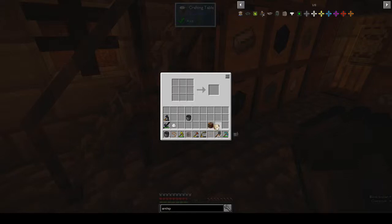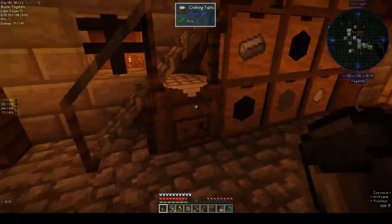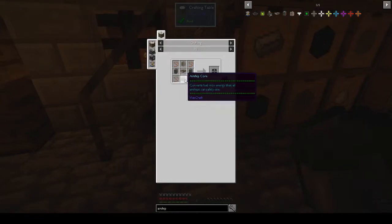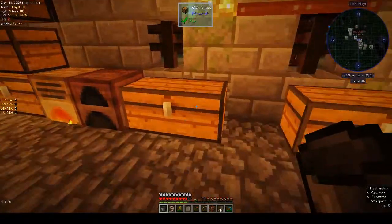I could have used the magma block we have under the stygian anvil, but if I needed it for anything I didn't want to have to make it all over again. For the core we need diamonds, iron bars, iron, and a piece of gold. Let me check what's smelted - that's lead, that's iron. That should be enough to make everything.